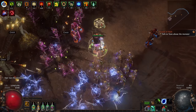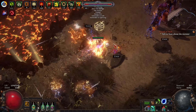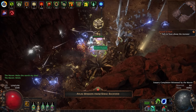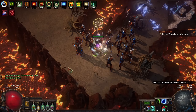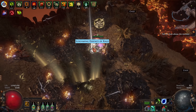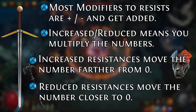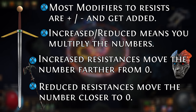Increases and reductions to resistances are a very interesting and somewhat complicated topic. An increase to resistances is not a flat change — it's a multiplier. If you had 50% fire res and minus 10, you'd have 40%. But let's reframe that with increased or reduced resistances. If you have 100% uncapped fire resistance and 50% increased fire resistance, you get 100 times 1.5, or 150% fire resistance. Similarly, if you have negative 60% fire res and 50% increased, it's negative 60 times 1.5, or negative 90% fire res — you've found a way to take fire damage even more effectively.